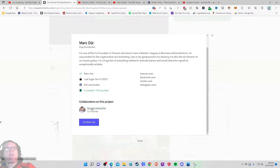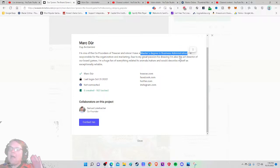So I'm assuming that's Mark and Samuel, the two in the video. One of them is a co-founder with a master's degree in business administration, responsible for organization and marketing. I like that — in other situations that might seem like a humble brag, but here it's reassuring. It means the person running this has a solid business background. The other has a great passion for drawing and is the art director of their board games.